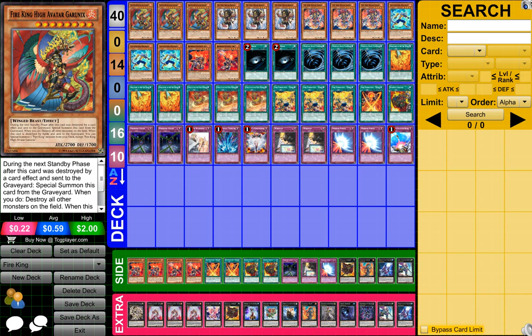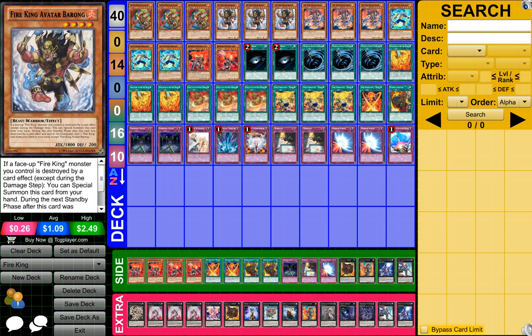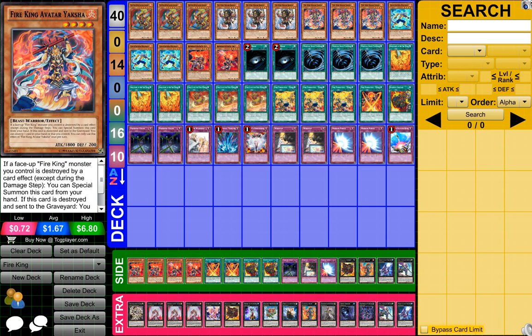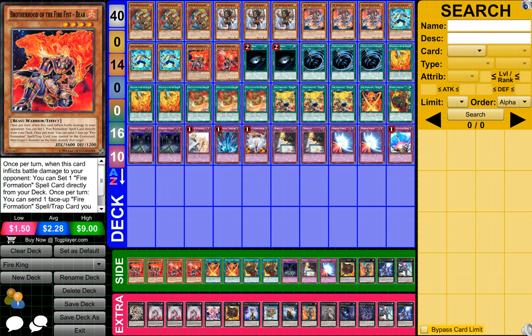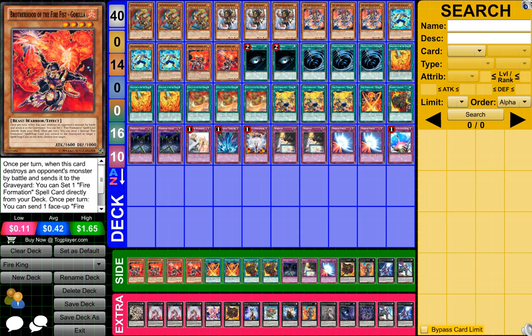So to start off, guys, what you need is 3 Fire King High Avatar Gronzonoks — I think that's how you say it — 3 Fire King Avatar Brawn, 3 Fire King Avatar Yaxing, 3 Coach Soldier Wolfmark, 1 Brotherhood of the Fist Bear, and 1 Brotherhood of the Fist Gorilla.